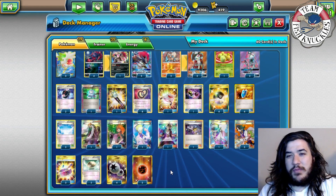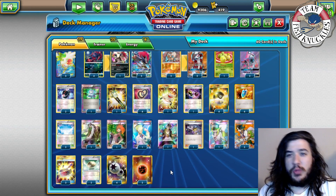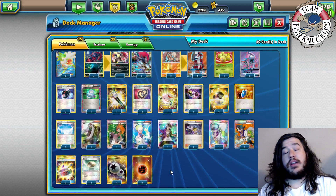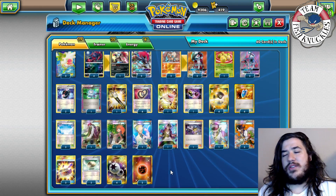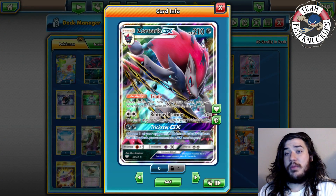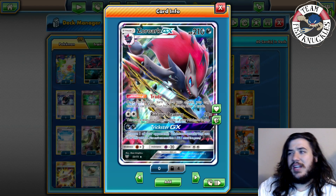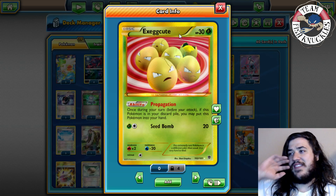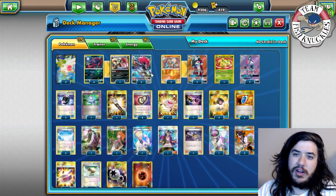Welcome back to Team Fish Knuckles. Today is Expanded Thursday and with Shining Legends we have some really good playable cards. On Monday we saw the Raichu GX, and today we're looking at the Zoroark GX card from Shining Legends. There's a ton of things you can do with Zoroark GX. It has 210 HP and a really good ability called Trade: once during your turn, before you attack, you may discard a card from your hand to draw two cards. In Expanded, you have Exeggcute's Propagation — if it's in your discard pile you may put it back in your hand — which means you could propagate three times, trade three times, and draw six cards.